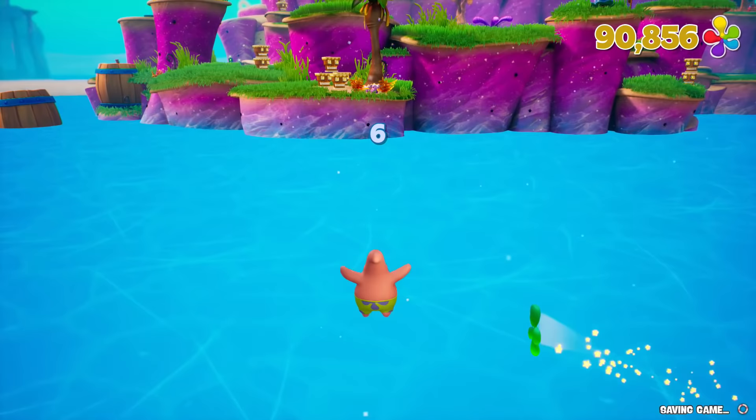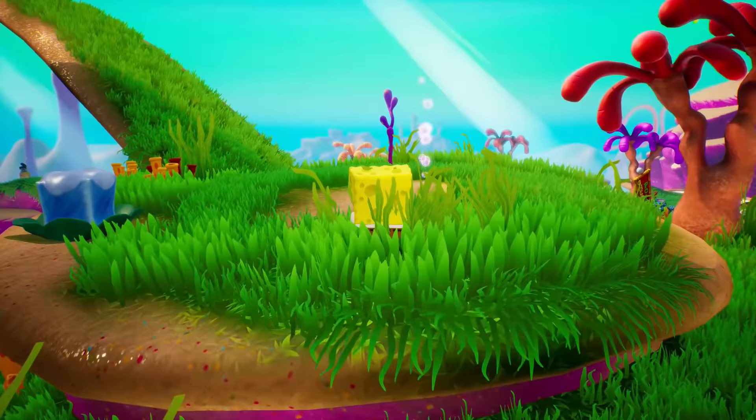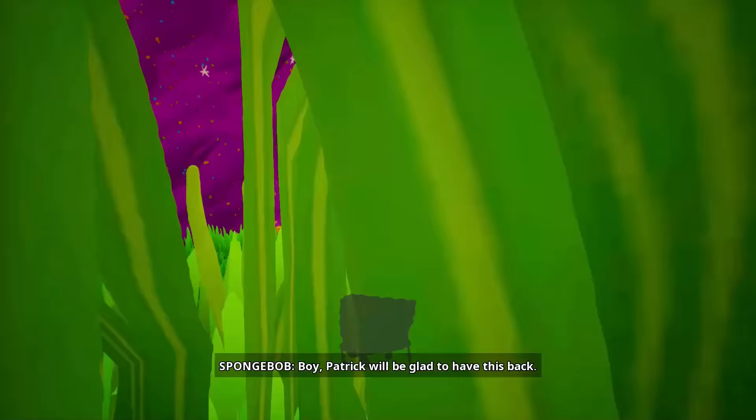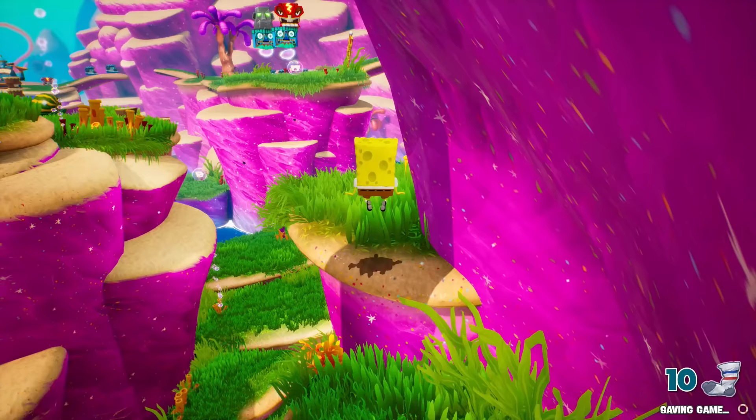Here's another sock — we are in the jellyfish lake area, this is where Mrs. Puff was. We just sort of kept going up and up, and there's a spot for Patrick as well. As you can see right down this way, pretty easy actually, just to pick one of those up. So we're just looking for one more sock — I've got to figure out where that might be.